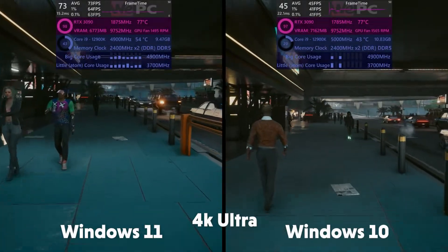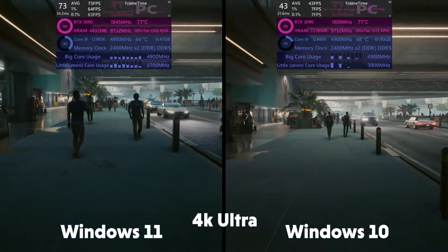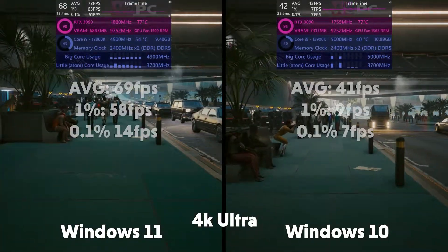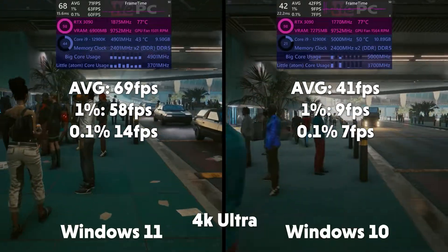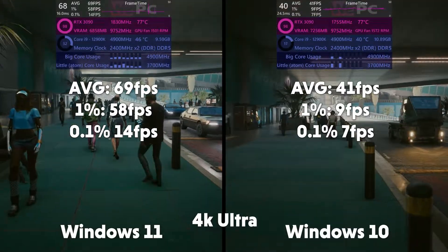And again in 4K, you can see the core utilization being vastly different once again, with the i9-12900K being loaded much more in Windows 11. 69 FPS average, 1% of 58 and 0.1% of 14 for Windows 11. And 41 FPS average, 1% of 9 and 0.1% of 7 for Windows 10. Ouch.